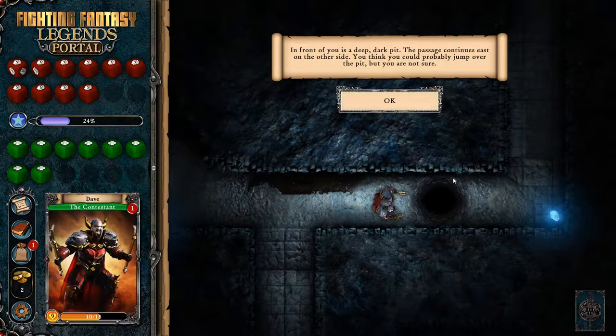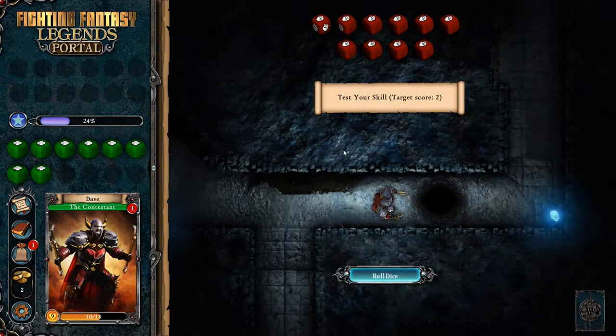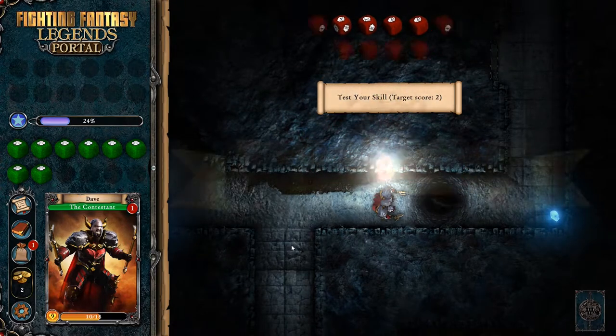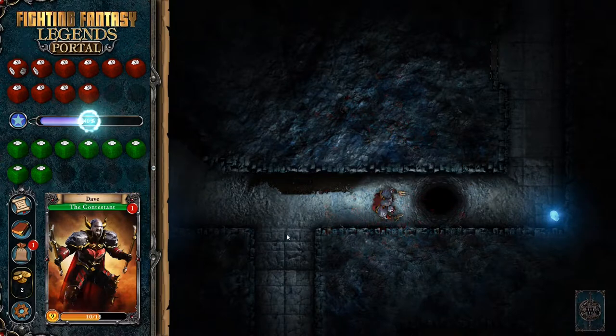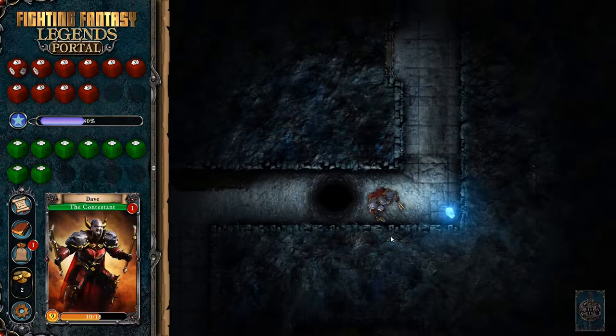There's a hole in the floor. In front of you is a deep, dark pit. The passage continues east on the other side. You think you could probably jump over the pit, but you're not sure. I don't really have an option - it's this or my evil doppelganger, so I've got to try and jump across. It's a skill check with a target score of two. I think we can probably do that. Yeah, we got that all day. Glad I've been putting these points into skill.